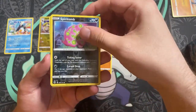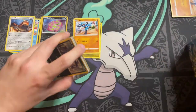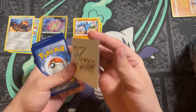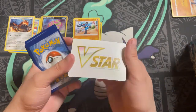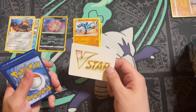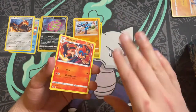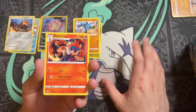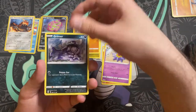We have a V-Star marker card. For those of you that saw my previous videos, this is a replacement of the energy card in some packs — it's just used for the V-Star mechanic in the TCG, which I'll go over later. It doesn't indicate anything about the pack. People speculated it meant you were going to get a hit, but no, it doesn't mean anything — it's random. However, we have Monferno, Gloria, Staravia, Grimer.